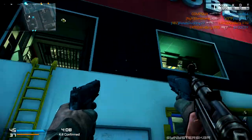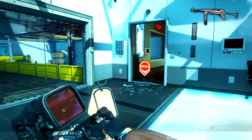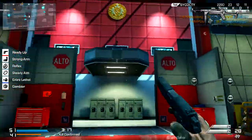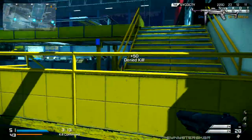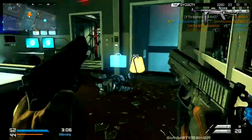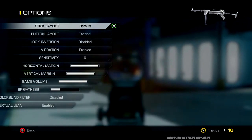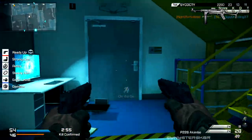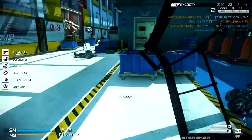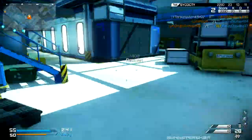Third on the list is the MP40 from World at War. This thing was probably overpowered — it killed in like two shots for an SMG, and even with Juggernaut it killed in three to four shots. It had manageable recoil and a huge clip. If you put dual mags on, you went from 32 to 64 bullets, so you could just spray and kill people. Sometimes it was one shot to the head. You could look up some MP40 gameplay on YouTube — the thing was insane.